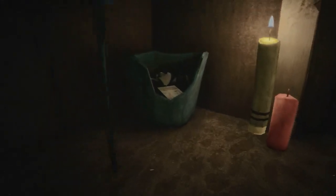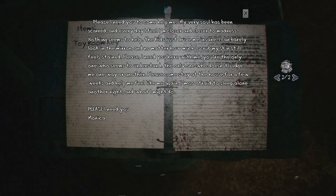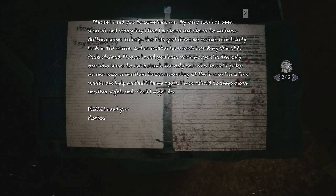We've got a toilet. Is there anything we need in the toilet? A crumpled letter: 'Please, I need you to come help me. My very soul has been scarred. And every day I feel I'm closer and closer to madness. Nothing seems to help. The kids just drive me insane. I can barely look in the mirror. And no matter how much I scrub my skin, it still feels stained. Please, I need you here with me. You're the only one who seems to understand — the only one who doesn't judge me one way or another. Please come stay at the house for a few weeks and help me feel like me again. I'm so afraid to sleep alone another night and what I might do. Please, I need you.' Monica.